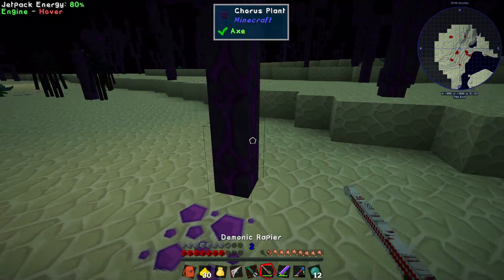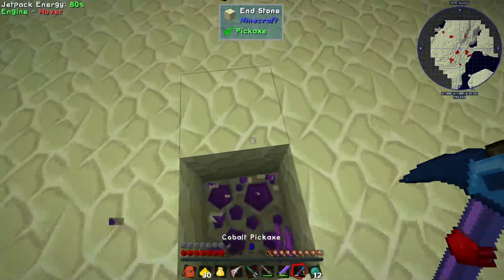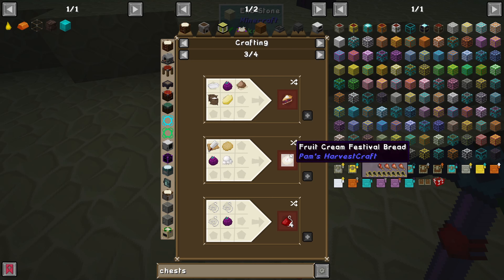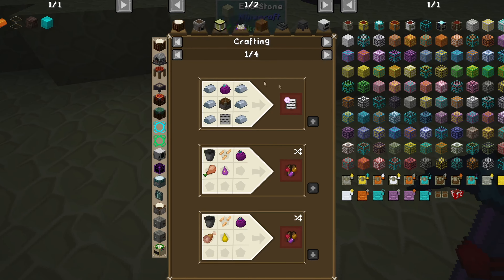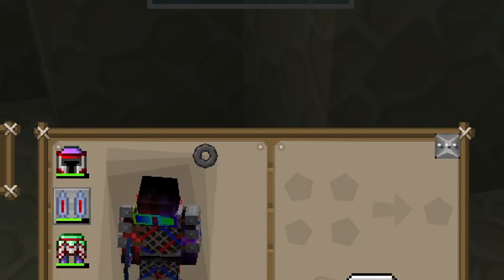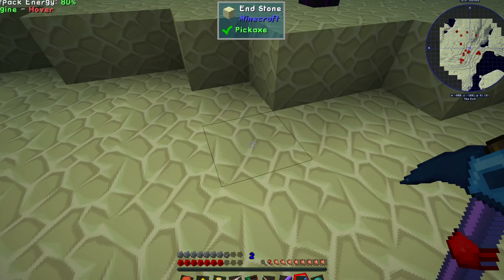We didn't check right away what we can make with chorus fruit - there might be some modded thing it's used for. Fruit crumble, fruit cream, festival bread - what does that even mean? It sounds delicious though. 28,800 in the culinary generator, and chorus fruit soup is 1,015,200 in the culinary generator - that's better than my scrambled eggs!